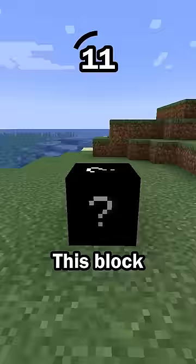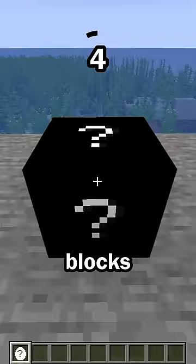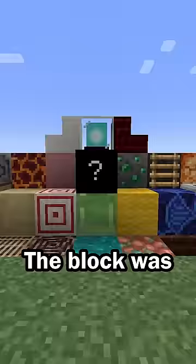Final hint: this block can spread to other blocks when a certain item is used on it. It will not spread to every block, but it will spread to a few common blocks like dirt and stone. The block was the moss block.